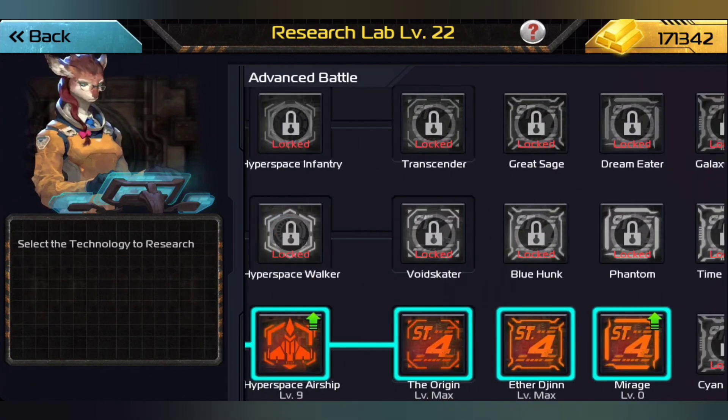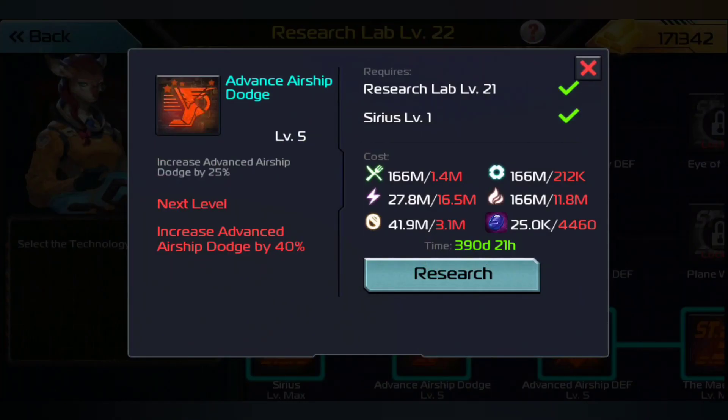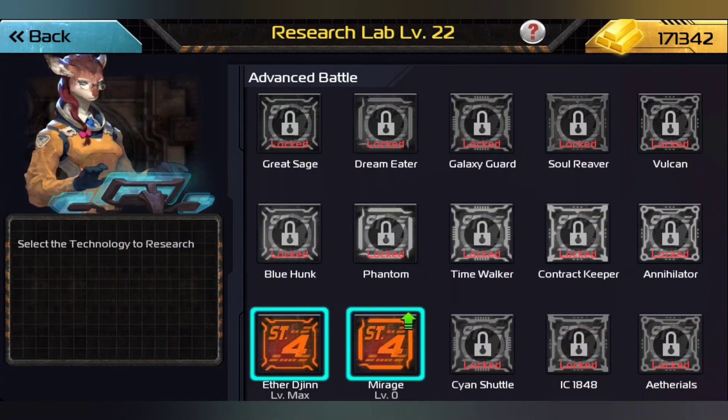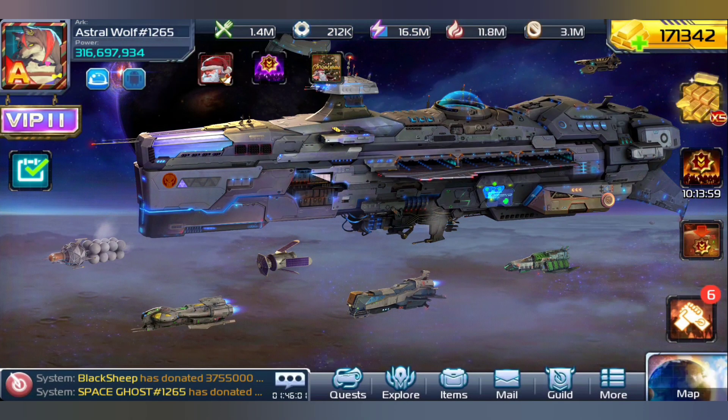Then we are going to be at the best we can possibly be for our stuff, and then we can work on defense and dodge with the unlimited crystals and work our way toward getting the cyan shuttle. But remember, that is 90,000 hyperspace crystals, which is rough. I'm thinking maybe at the start of 2024 I'll be able to get that — unless the game developers add something new that's even better. They always have a way of making things more frustrating, but they also do a good job of adding new fun stuff, so you just gotta know how to play the system.